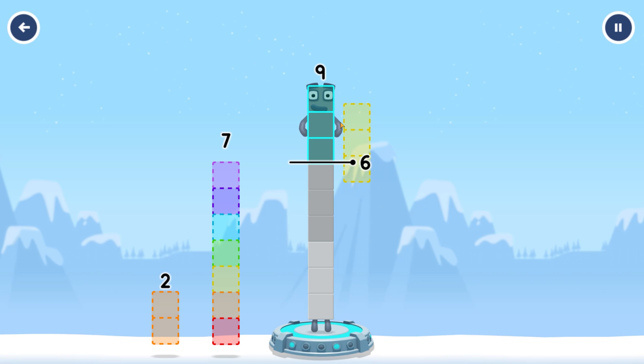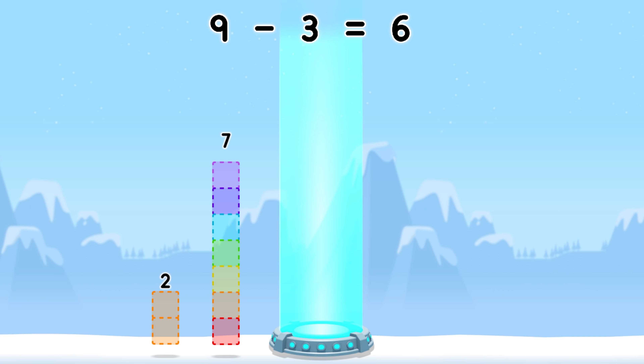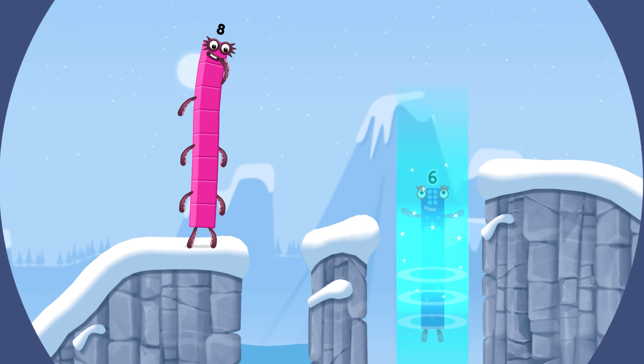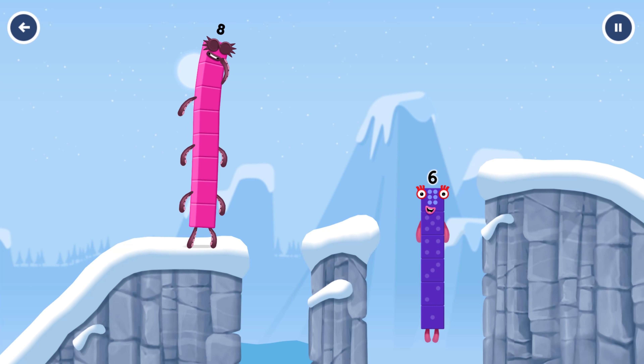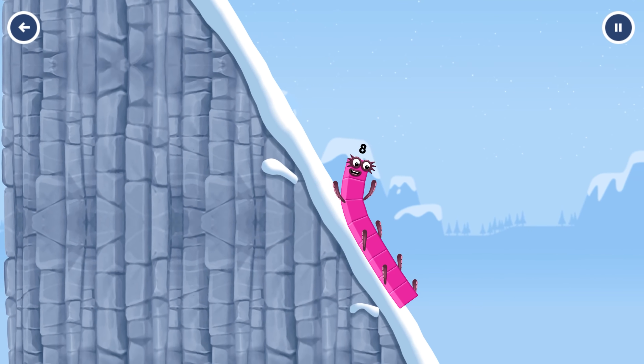Tap here. Take number blocks away from nine to leave six. Three. You cracked it. Nine minus three equals six.